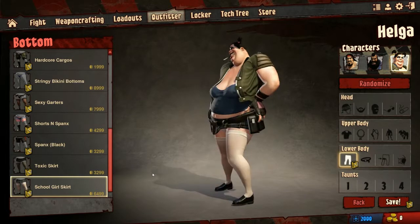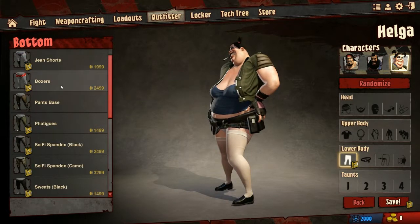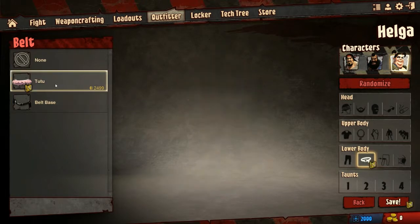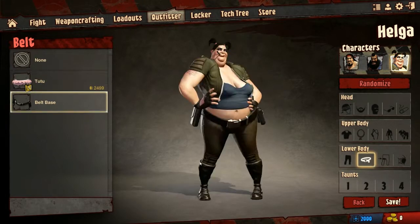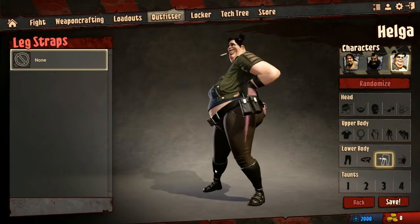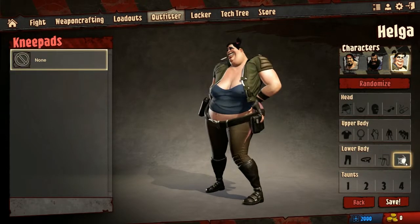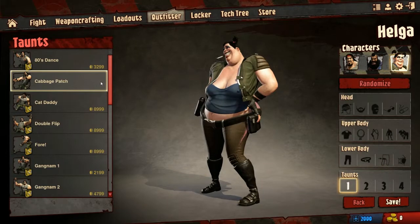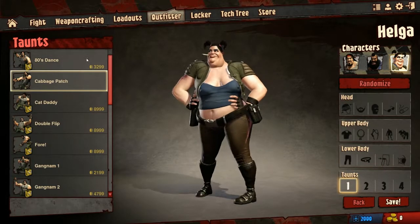Nice, huh? Let me put the default on — we don't really need any of that, but there's a tutu if you like, instead of a belt. No leg straps and no knee pads. And we have taunts — that is the default taunt, which is free.